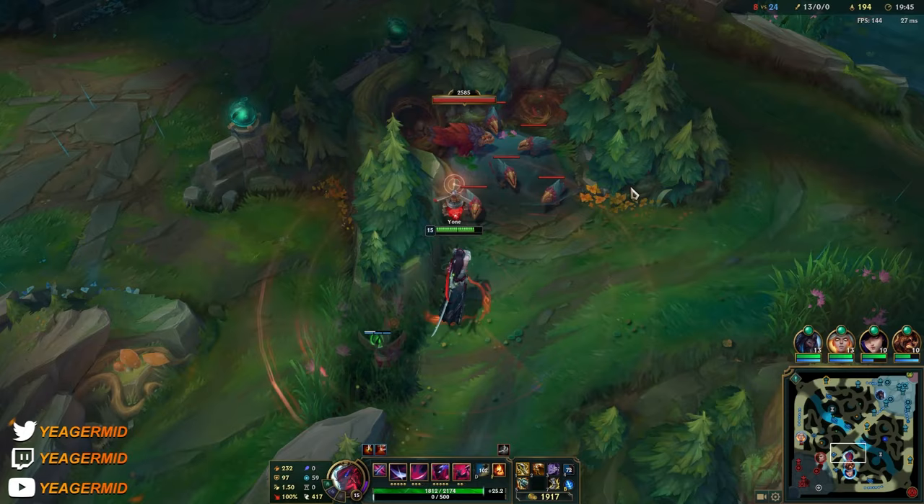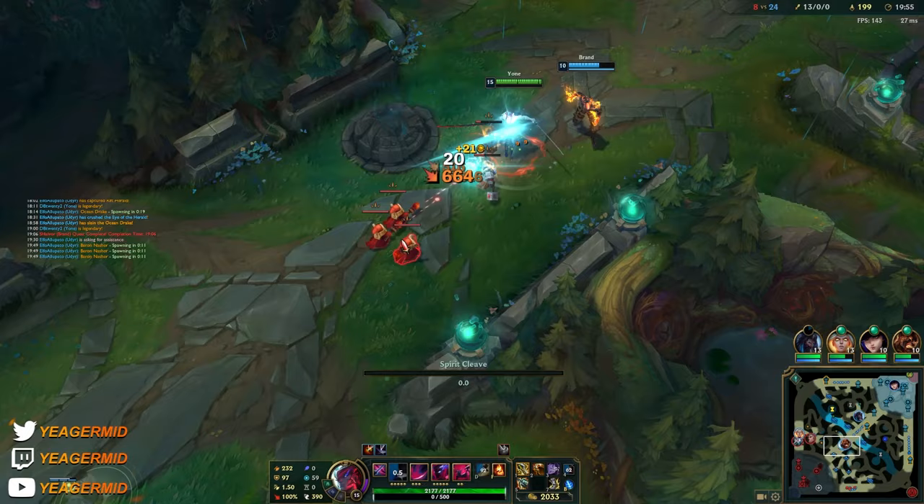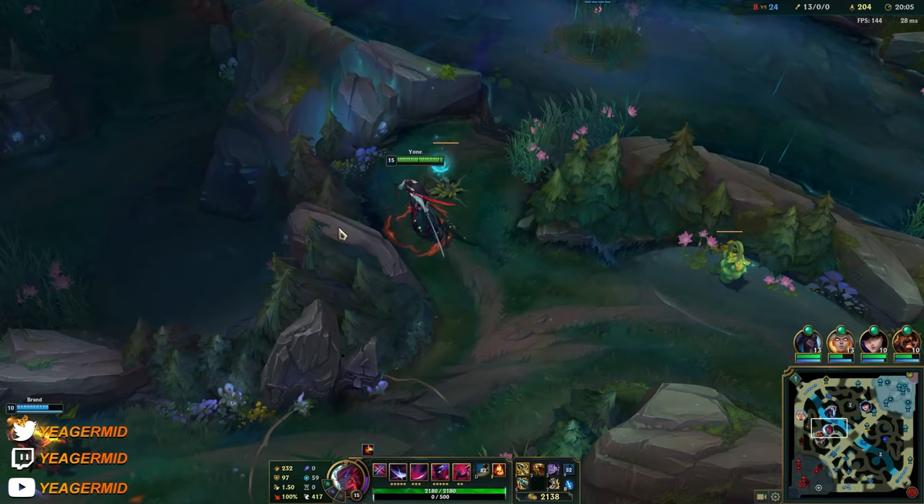Take away jungle camps whenever you can. Remember you can use the Q to get over walls here - the Q has a bigger range than the first part of your E when it comes to dashing over walls. The E also works over certain walls but you have to make sure you're standing super close.